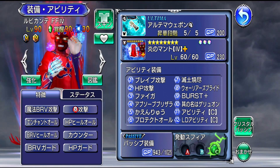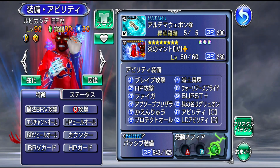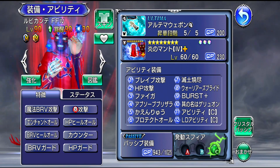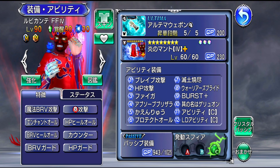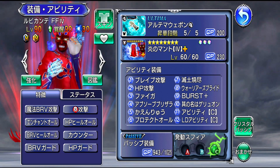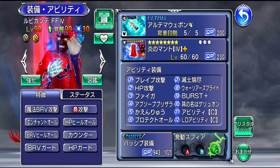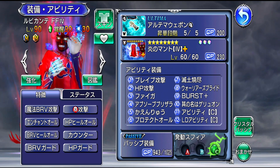Let me know down in the comments below what your plans are — if you're going to be pulling for Ruby Kante and/or Yuna, who is going to be rerun with the upcoming banners. And of course, if you enjoy the video, don't forget to hit that like button and subscribe for future content.